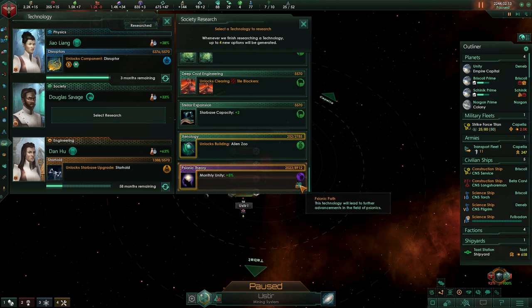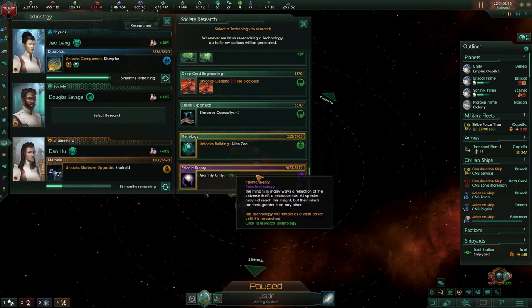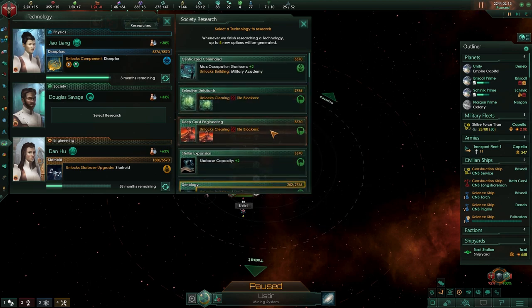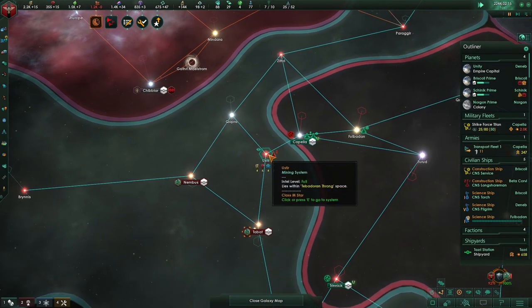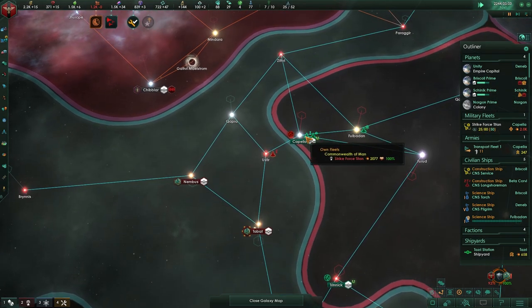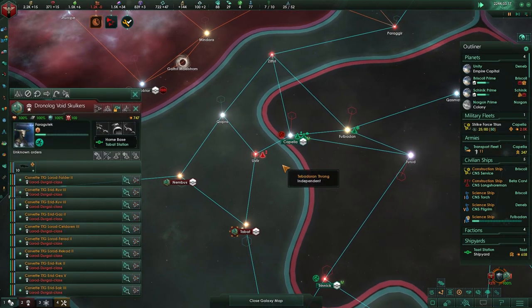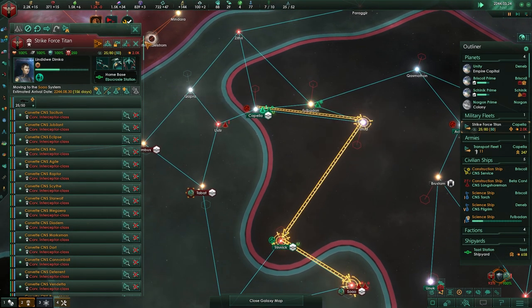The psionic theories — mind over matter. This technology will lead to further advancement in the field of psionics, and I kind of — it is very expensive and we won't lose it, so we'll save these two for later. Let's start doing those starbase blockers then. And I'm kind of worried about this fleet. But they're heading in the wrong direction — that is amazing, thank you game, thank you so much. Just make sure they're out. We're going to be sending our fleets over there — the station will be up quite soon.